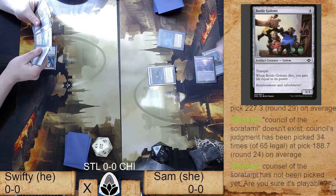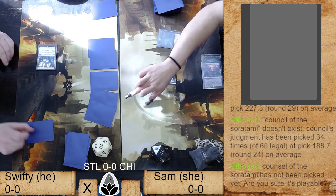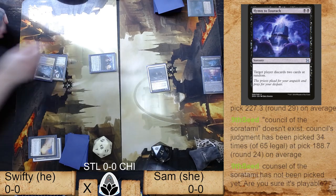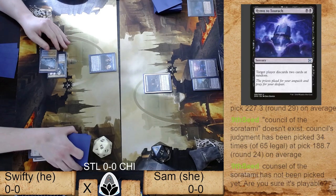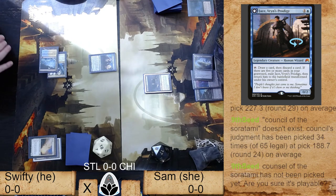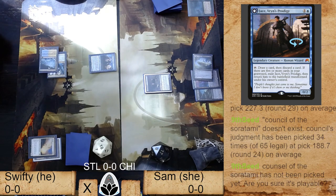A Gravecrawler followed up with a Hymn to Tourach — beautiful, such a powerful card against Solitude. If you choose to Solitude in that moment you go from seven to three. That is brutal. Hopefully Sam can come out with something really strong this turn. She has not only Entomb but Vampiric Tutor, so at end of turn she can Entomb and Vampiric Tutor for a Reanimate, then get that Reanimate and reanimate the Solitude to exile Jace, Vryn's Prodigy.